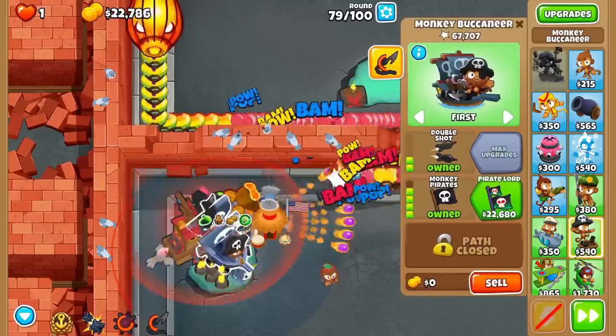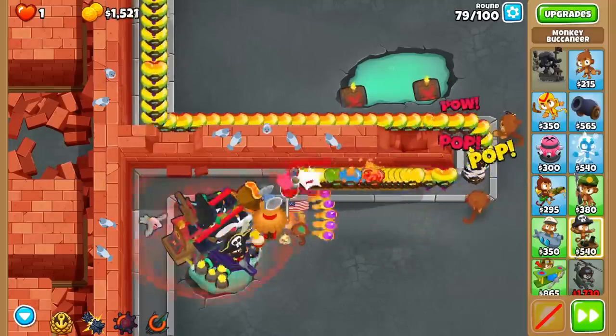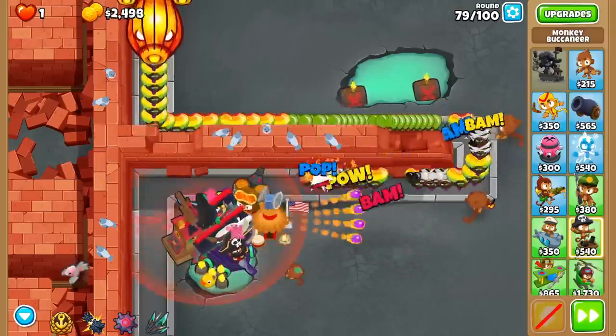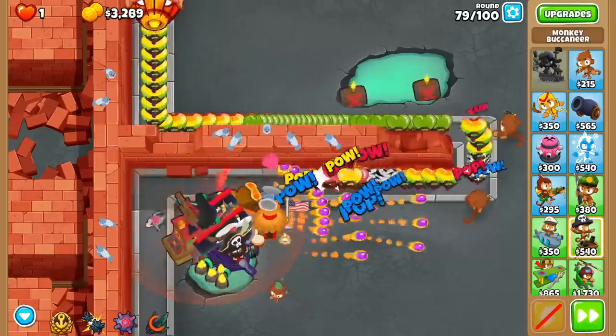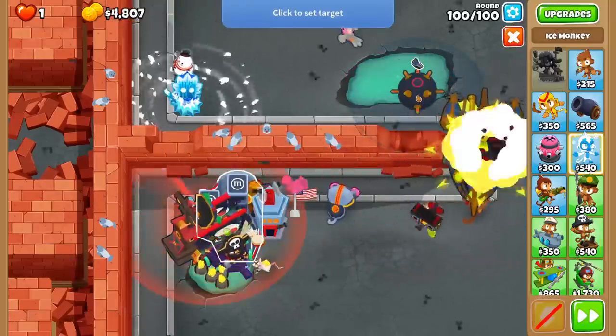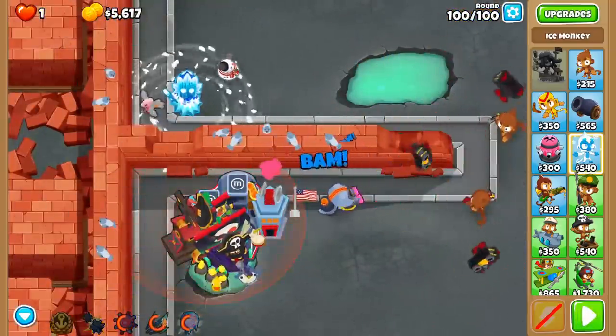After the Energizer, we'll get a second Buccaneer and upgrade it all the way to a 2-5-0 Pirate Lord, and watch as its Pull is only on a 15 second cooldown thanks to the Energizer. From here, you can get whatever you want. Just make sure to be spamming Pull and mines, as that is what this strategy is built around. I like to upgrade the Destroyer to a Carrier Flagship, as that just adds on to all the Water Monkey buffs, but you should be safe with just about any monkey.